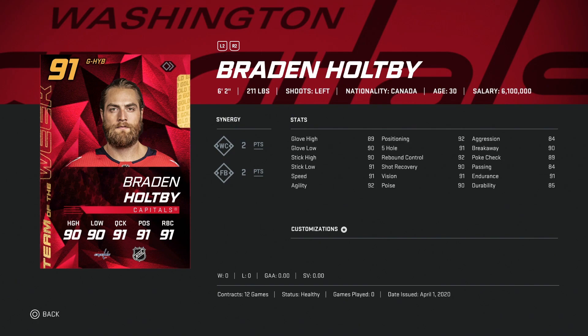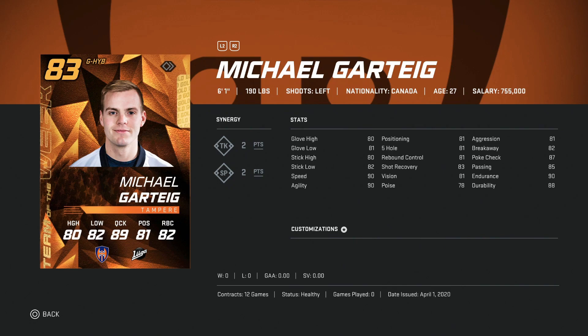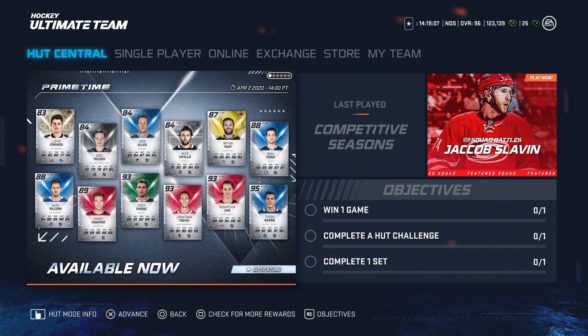In net we've got the 91 Brayden Holtby — he's got okay size but with aggression at 84, hard pass for me. I did just release a video showing the top five goaltenders based on stats and builds — I would go with anyone from that list over him. Backing him up we've got Michael Garteig — a terrible build: six-one, 80 glove-high, 80 positioning, and aggression over 80. Hard pass here as well.